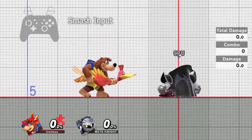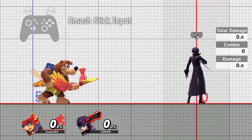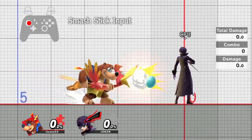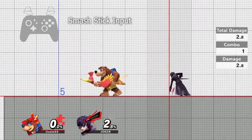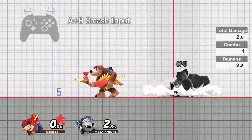To input a Smash Turnaround Cancel, you can either perform an actual Smash input and shoot within 5, 6, or 7 frames depending on your stick sensitivity setting, shoot with a Smash stick while walking, or shoot with the AB Smash macro.